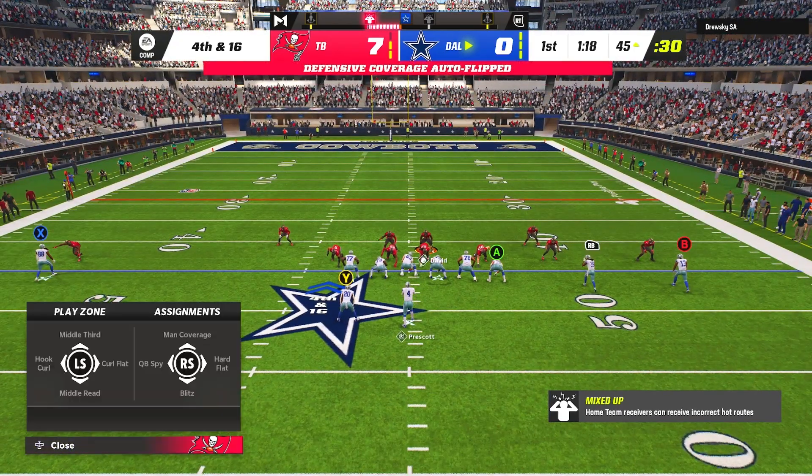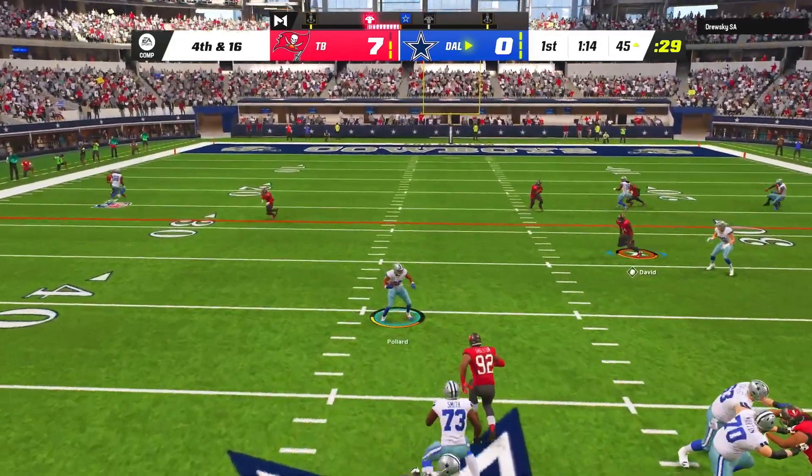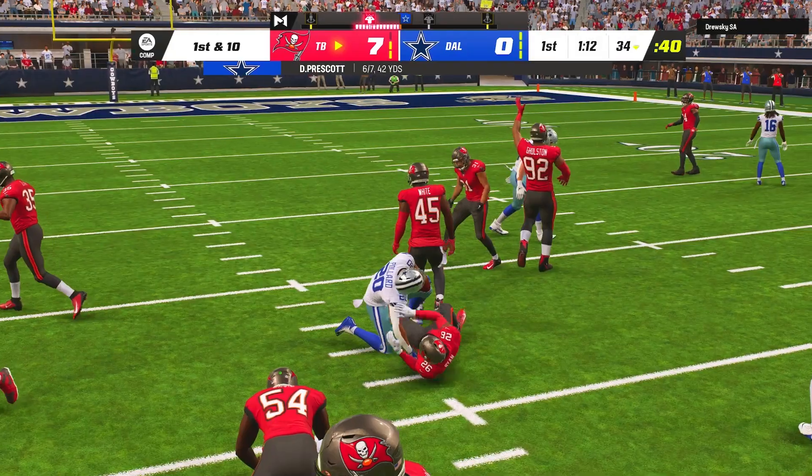On fourth and 16 in true Cowboys fashion my opponent dumped it off to Tony Pollard, who wasn't even close to the first down line, and we brought him down with ease to regain possession.